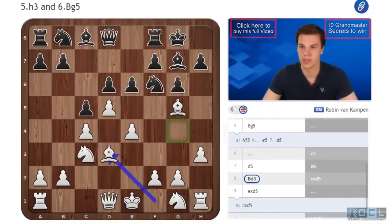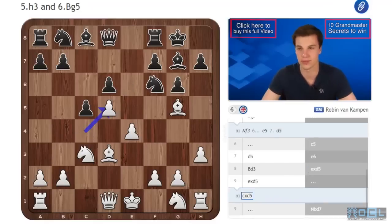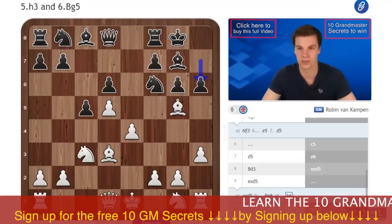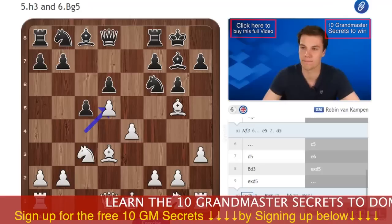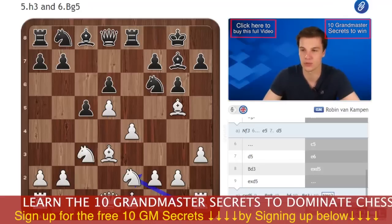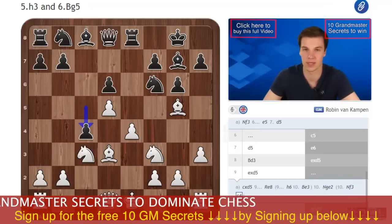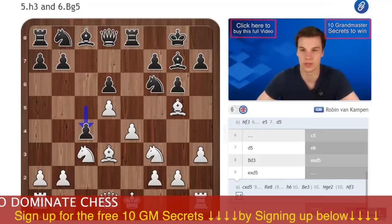Here again, white has the option of exd. And here I advise you to play Re8. H3 is quite useful, so h6 now doesn't make as much sense — first of all bishop h4, but also Be3 might be a good move; there's no Ng4 anymore. After Re8, I analyzed Ne2. If Nf3, there is already a nice move c4 here, and this was a game by Grishuk, who is a good King's Indian player.